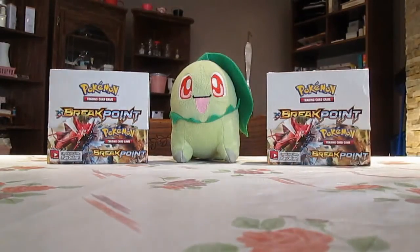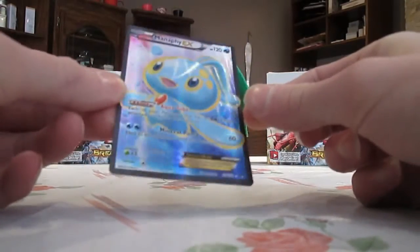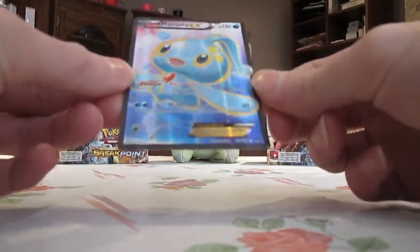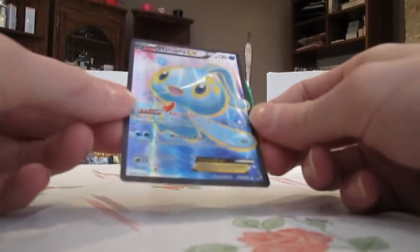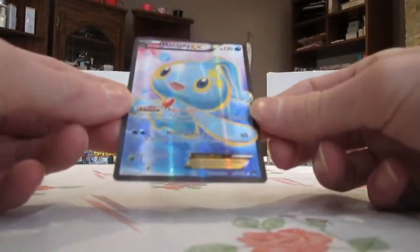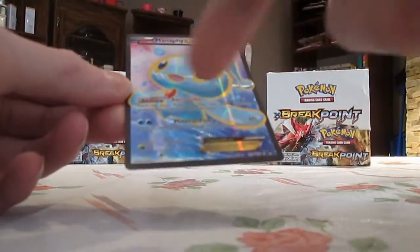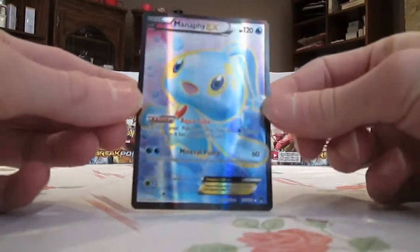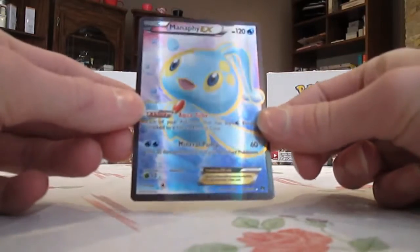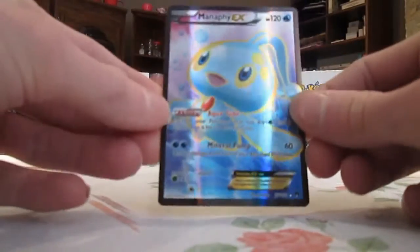Number 7 is the Manaphy EX Full Art. I really like the artwork of this card — that's the main reason why it made the list. I know it's kind of random, but I don't think I have too many copies of this card. The yellow outline of Manaphy looks really nice. The pink-purple background with blue on the bottom just looks really cool. It's number 116 in the set out of 122, so it's toward the end. I just think this card looks gorgeous.